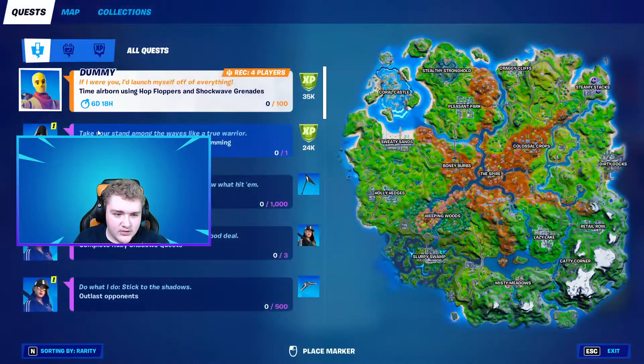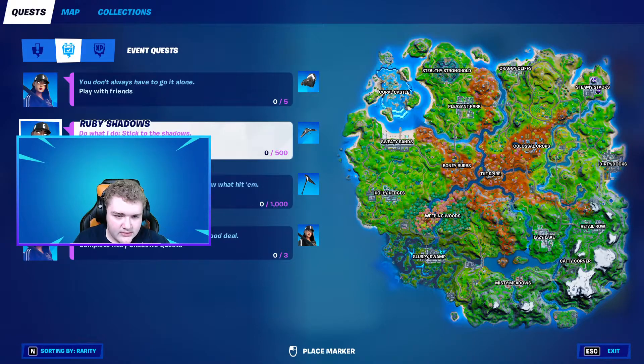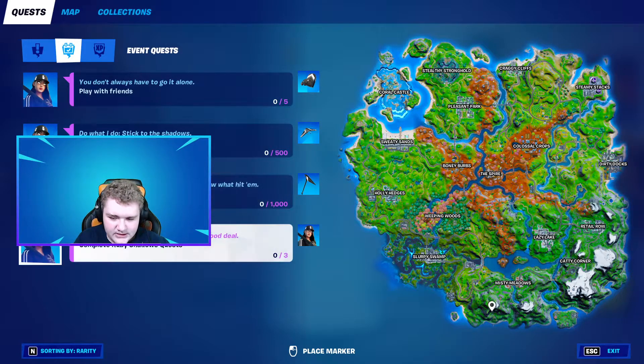Let's see what the quests are. Going over to Event Quests: you have to outlast 500 opponents for the glider — that's basically five victory royales or more rounds. You need to play with friends, so if you don't have any, you're out of luck. The good thing is it's like Chapter 1 challenges — you can do them anytime, not just that season. Then there's deal damage to opponents, which is basically like killing five people. Complete all three of those and you'll get the Ruby skin.